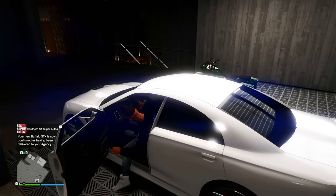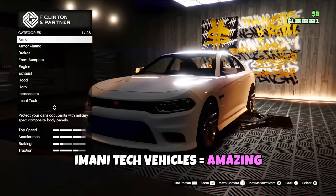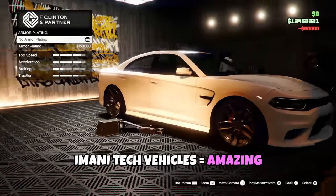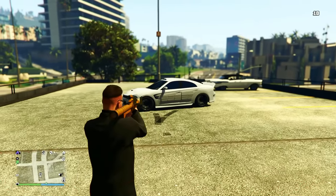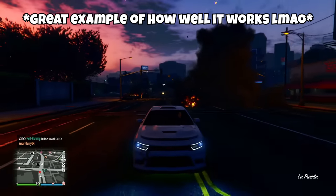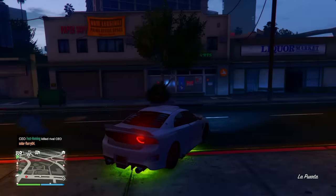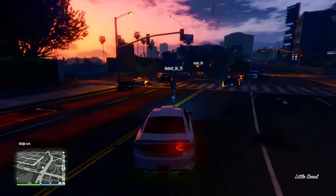Lastly, there's the vehicle workshop. You'll want to buy this because it allows you to upgrade Imani Tech vehicles — vehicles that you can add some really cool upgrades to. You can throw on a missile lock-on jammer, which prevents anyone from locking onto your vehicle, and you can also add armor plating to help protect you from griefers and cops trying to ruin your day in Los Santos. These vehicles are going to be your best friend in a public lobby, especially when there are a lot of griefers in it.